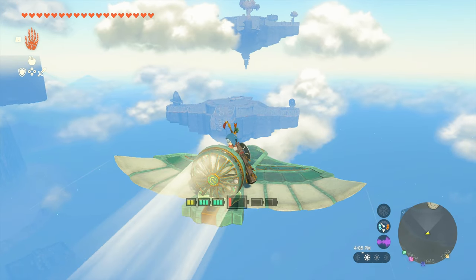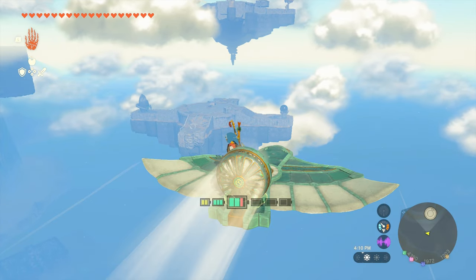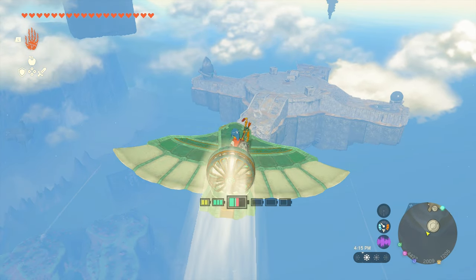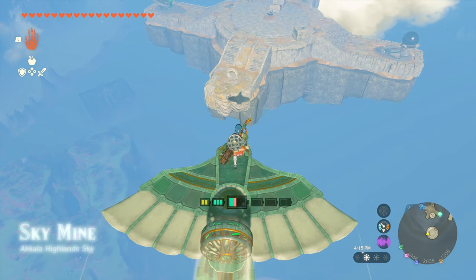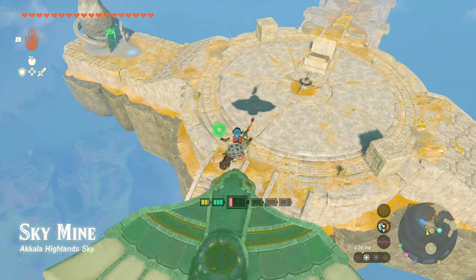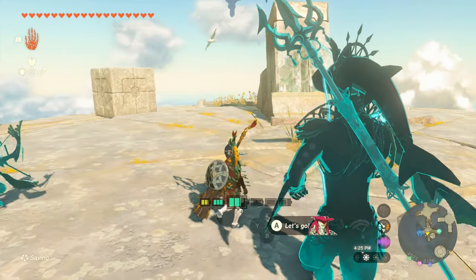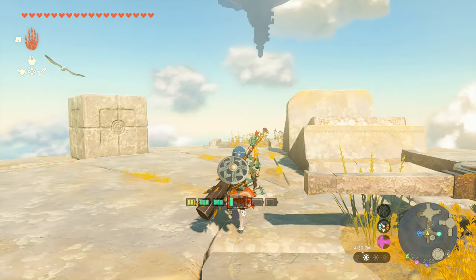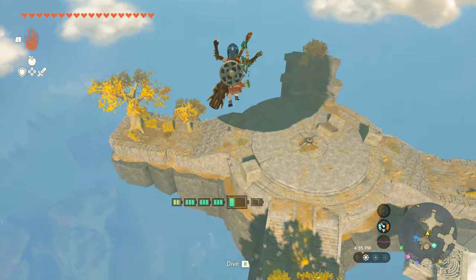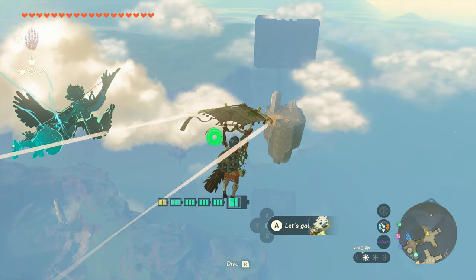If you have three full rings of stamina, you could probably just glide over to it from this spot, but I tried a bunch of times on two and a quarter and it just didn't work. Eventually the wing is going to give out, and you can just glide over. Welcome to Skymine. This island is home to a shrine quest that I have a guide for, but for now we're going to skip all that. We're going to get launched up here and then come over to this island.